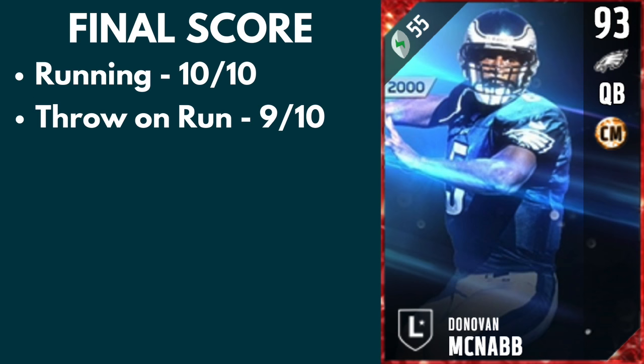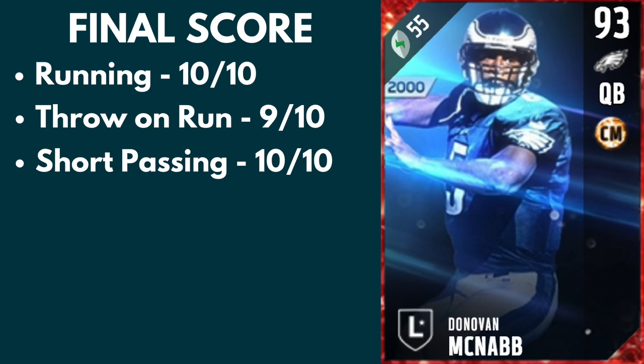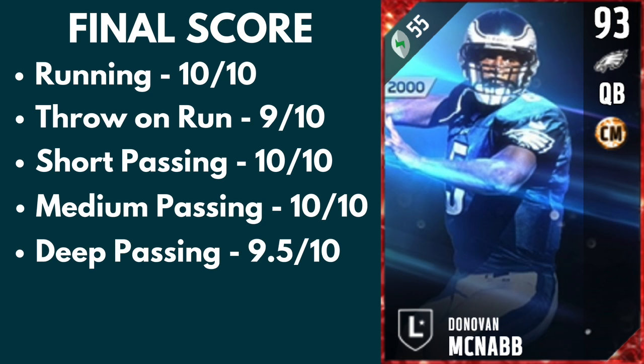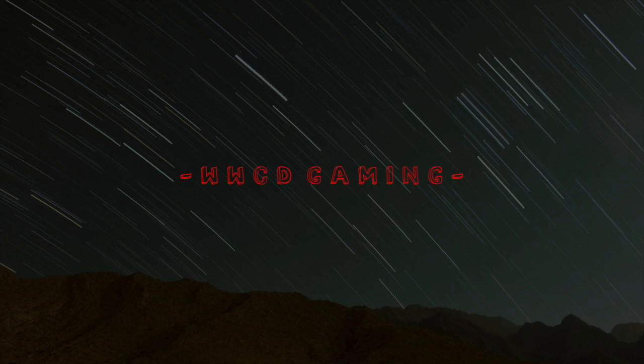Let's hop into the final scores. For running he gets a perfect 10 out of 10. For throwing on the run, a 9 out of 10. For short passing, another 10 out of 10. For medium passing, a third 10 out of 10. For deep passing, a 9.5 out of 10. For his price, an 8 out of 10 because he's only around 200k. The final verdict: get him. If you've been waiting for an upgraded quarterback, just get this card — he is the best pocket passer in the game in my opinion, and he runs like an absolute tank.